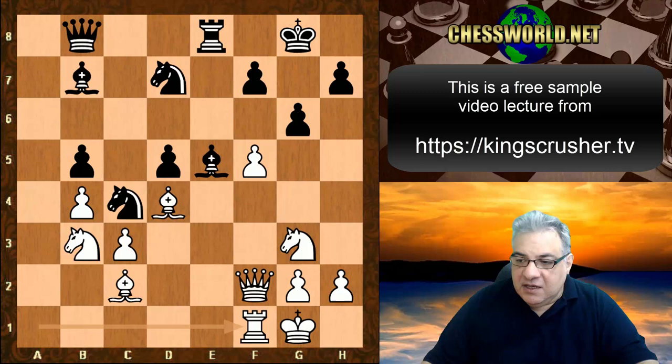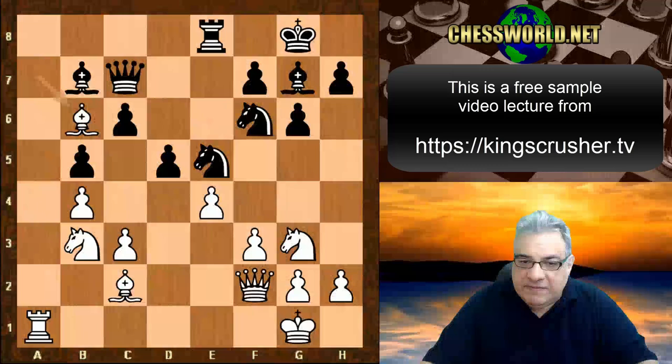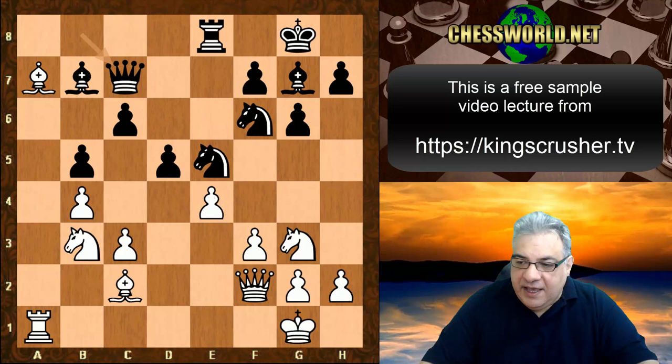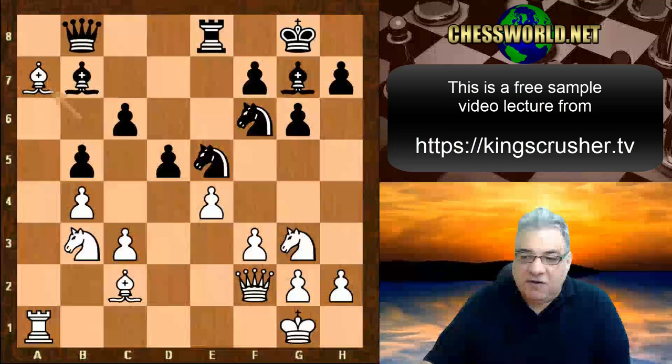Bishop g7 was tried and we have Bishop a7, then Queen c7 — it looks as though the game's going to be a threefold repetition. At move 25, Petrosian could have actually claimed a draw — the same position has occurred for the third time. But instead he played a move allowing the possibility of Spassky breaking the repetition.